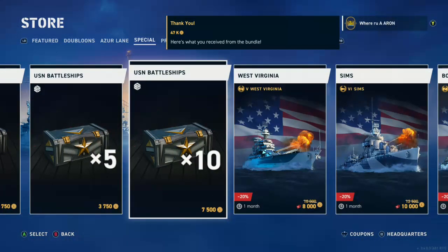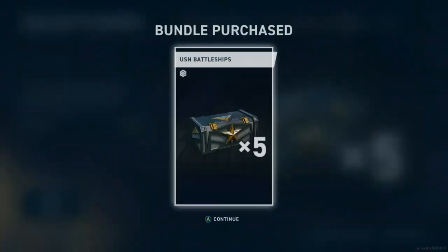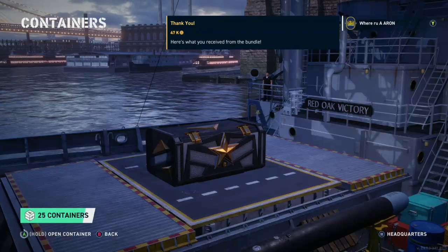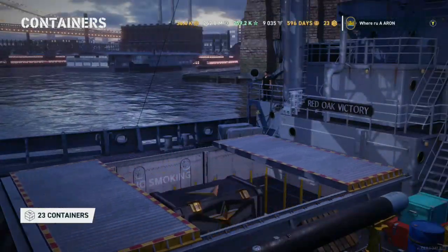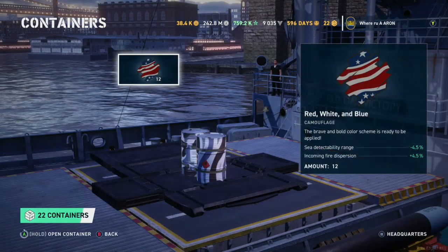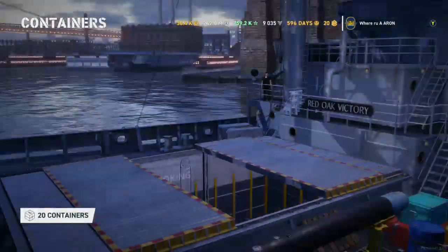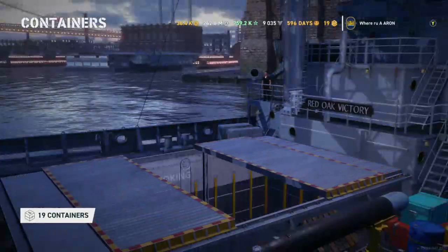Okay, let's go back to the special. Let's buy ten more so we can say that we bought 50 — and then five for good measure. So that's 50 crates, guys. We got 15, 10, and then yeah. Hopefully we should get the North Carolina out of 50. I got the Nevada and the Tennessee with 25. Hopefully Wargaming is nice with my RNG. If you can buy it, buy it — if not, don't worry about it.